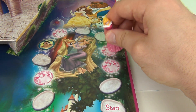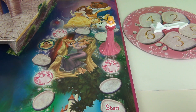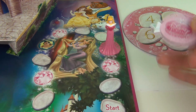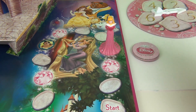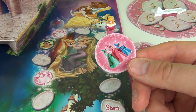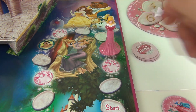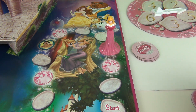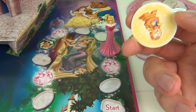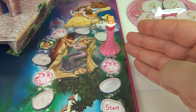If you land on one of these gem or jewel spaces, you get to flip over a friend token. All you need to do is have a pile there of the characters who are playing. When you flip one over, if it is yours, you will keep it and move forward six spaces — so you get six extra space moves if it is your token. If it is not your token, you place it face down exactly where you got it from and you stay where you are.